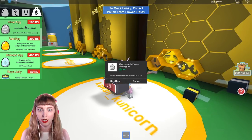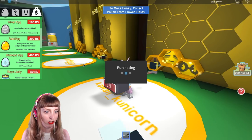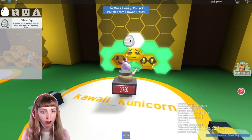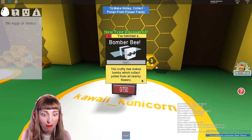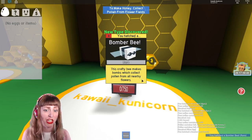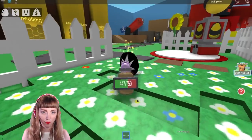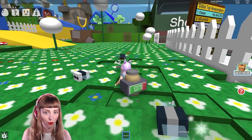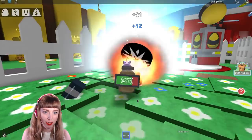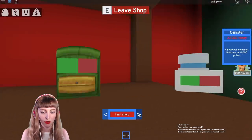I feel like it's probably time to add another bee to the team. I've done a silver egg and a gold egg but I felt like the silver egg might have been even better value, so I'm gonna go for a silver egg again. I'm gonna put the silver egg up here — oh my gosh, a bomber bee! This crafty bee makes bombs which collect pollen from all of the nearby flowers. We're gonna have mad bombs going off — this is gonna be so good!